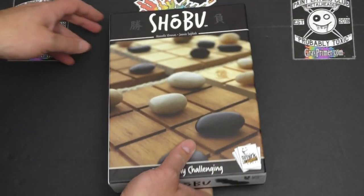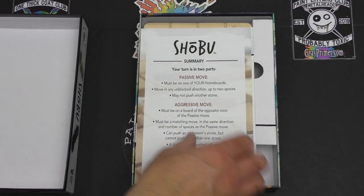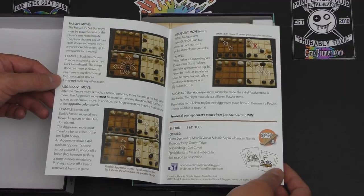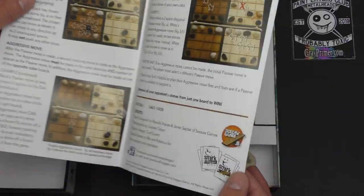Let's look at the components because they are phenomenal. Here we get a summary of the rules, and then just a bit more detail — but that's the entire rule book, which is just lovely.